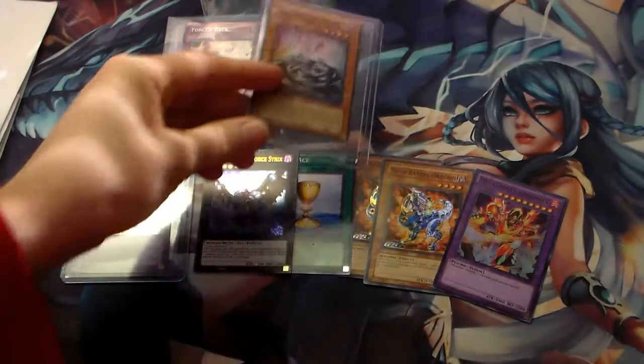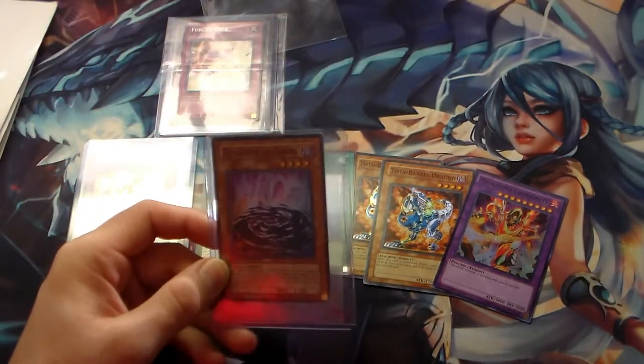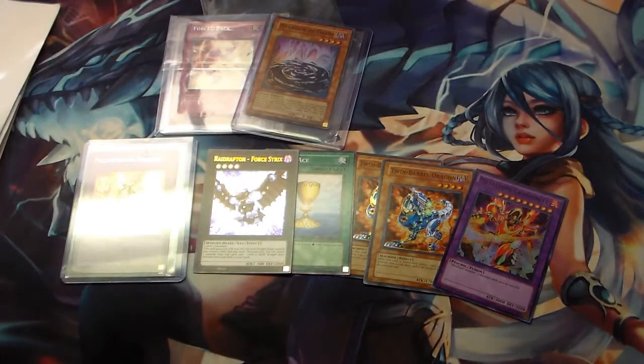Then we got one Phantom of Chaos — I just got an extra copy. These have gone up in price. I got this for like a buck fifty, but everything nowadays is like two bucks for these. Even the super rare copies — I remember pulling those out of Gladiator's Assault back in the day and we were like, nobody wants this. Nowadays everybody wants Phantom of Chaos apparently.